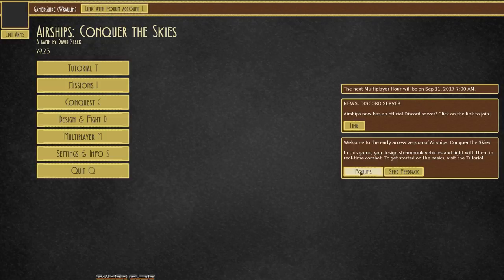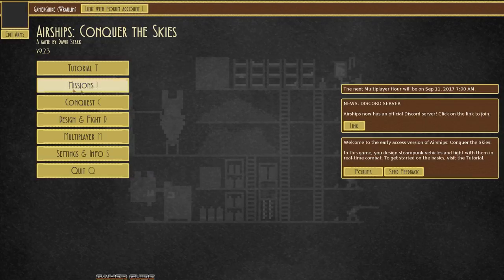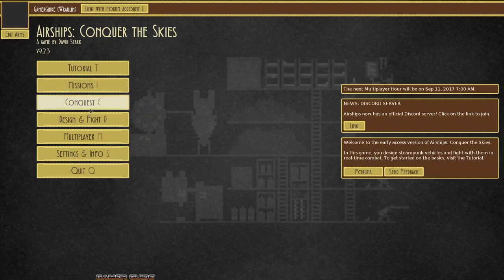If you can get around the simplistic graphics it's really a lot of fun. There is multiplayer — September 11th is the next multiplayer hour so you can compete online with other players — but we're going to jump into conquest mode and I'll show you a little bit of the basics of the game.